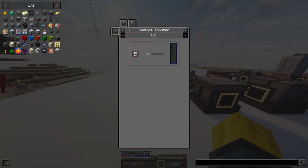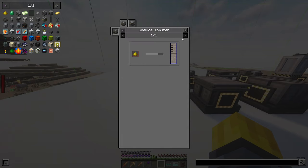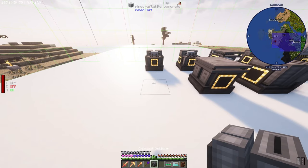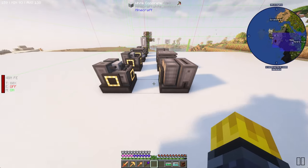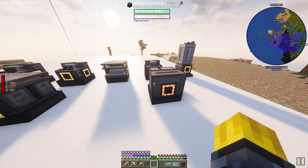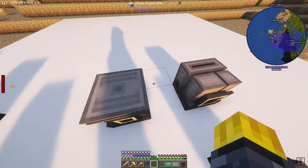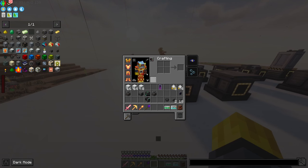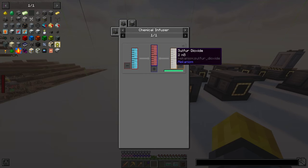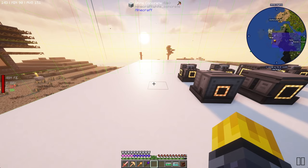It needs oxygen and sulfur dioxide. So another chemical infuser right there. The sulfur dioxide is going to come from the chemical oxidizer messing with sulfur dust. Then we have this one going into there, and this one into there. Sulfur trioxide needs the oxygen and sulfur dioxide — we already have the sulfur dioxide covered. Now we need oxygen, which we can get from an electrolytic separator messing with water.